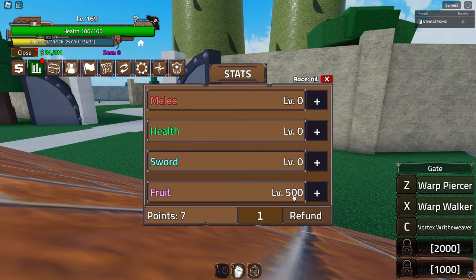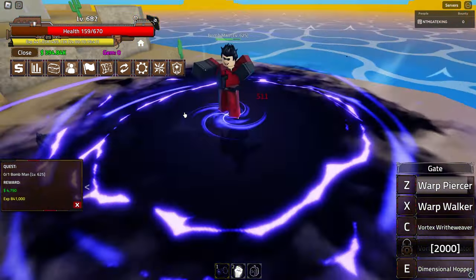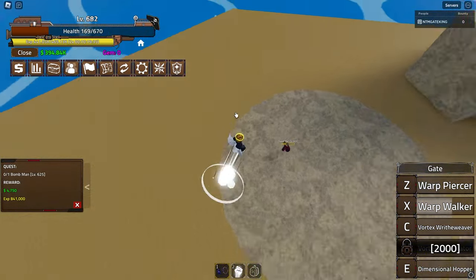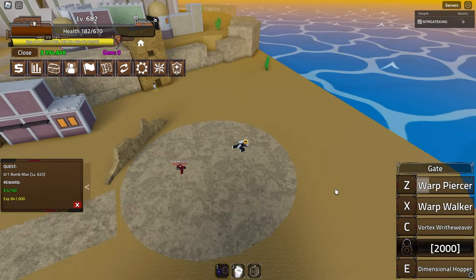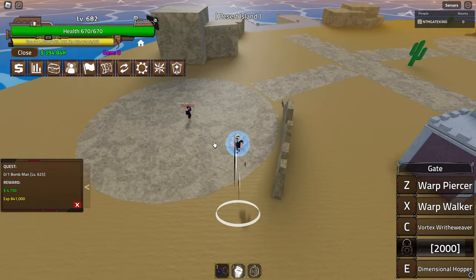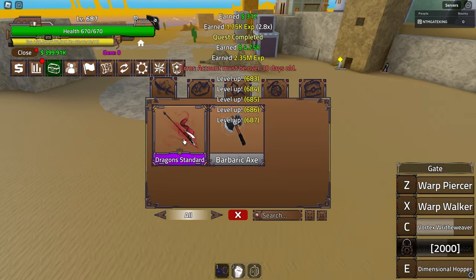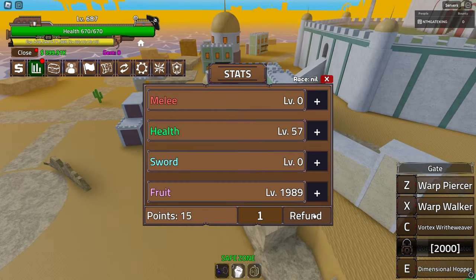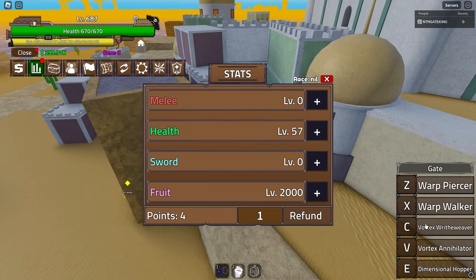I'm going to skip now and come back when I unlock the next move at 1000 fruit mastery, around level 300. We're finally back - one more kill and I'm pretty sure we should be reaching 2000 skill points, which is very good. Unfortunately at 1000 mastery I got a teleportation move, which wasn't what I wanted - it feels like a waste of a skill for grinding. But I did get lucky and found an item from a chest.